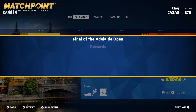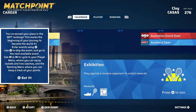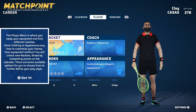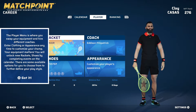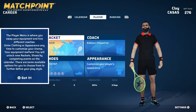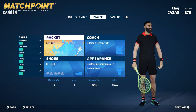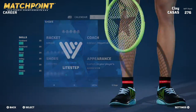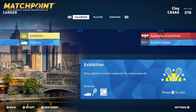Here's my player. The player menu is where you can swap your equipment, hire different coaches, enter clothing or appearance anytime to customize your champ. Your equipment matters — you will unlock new rackets and shoes by completing events on the calendar. There are some available options to further define your play style. So our shoes matter, I guess.